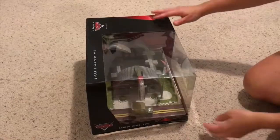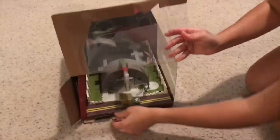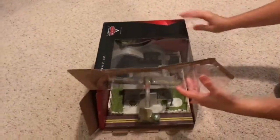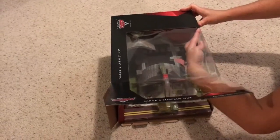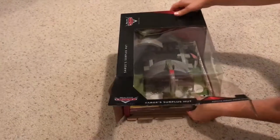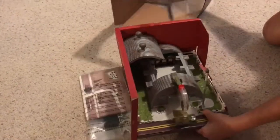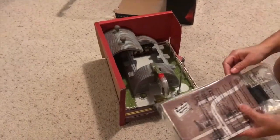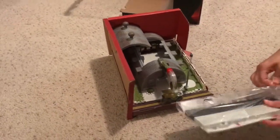I went ahead and removed the front tapes here and opened some of the tabs that hold the playset in the box. It has a little tab here — you've got to put your hand in and push it out so the playset comes out. Here it is! These playsets come with a map from the city and extra roads.